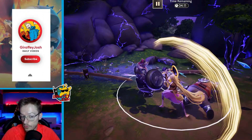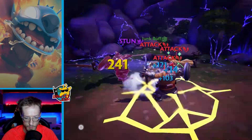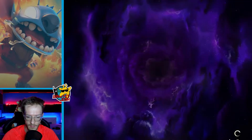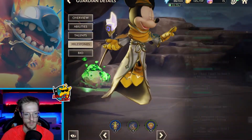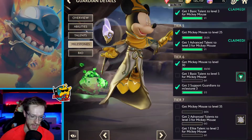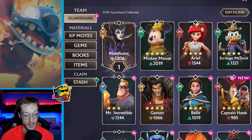Then we've got a guardian milestone update — this is when you go into the guardian section. Guardian milestone requirements have been lowered to be in line with the already reduced requirements for rank up, so they've balanced everything out. For example, a Tier 6 requirement like getting a Mickey Master talent to level five will probably be dropped down. They're just changing that all up, which I really like. It's a very nice touch that's going to help a lot.